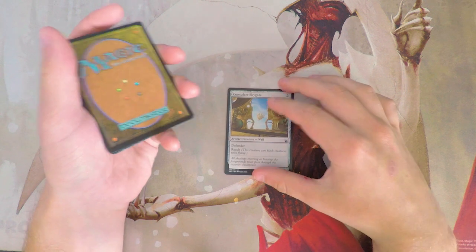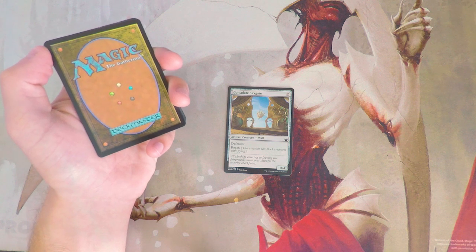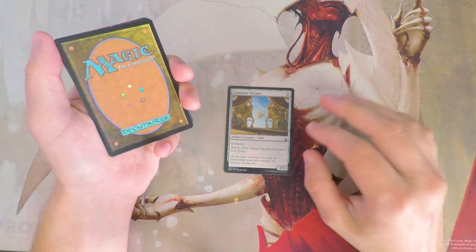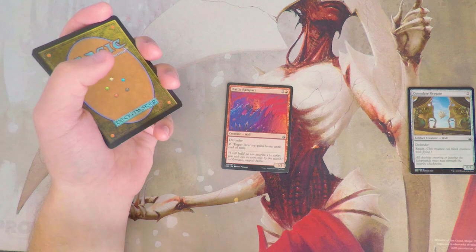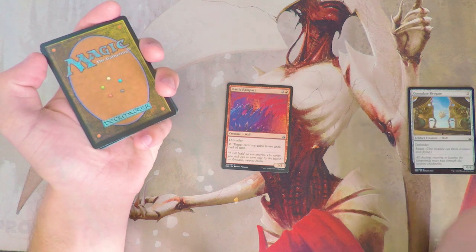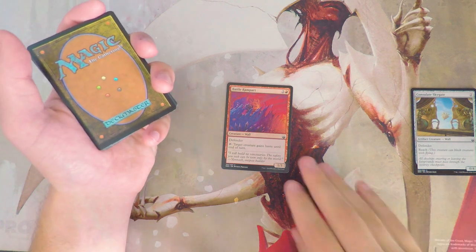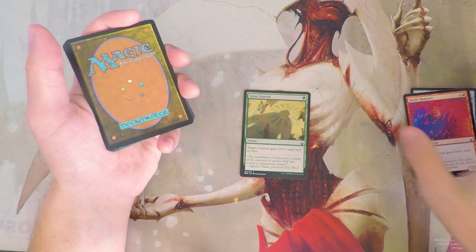Consulate Sky Gate is our first common — a 0/4 for two of any color with defender and reach. It's a stall card, not great in draft; you want to be more proactive, so I generally shy away from it. Battle Rampart is a 1/3 defender for two and a red, and you can tap it to give target creature haste until end of turn. I like this one a little better — it gives other creatures haste, which can be worth it, and it has a home in certain decks.